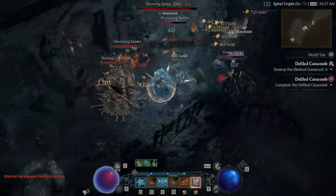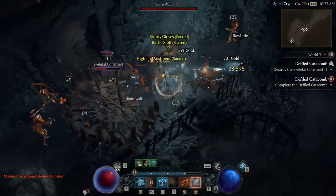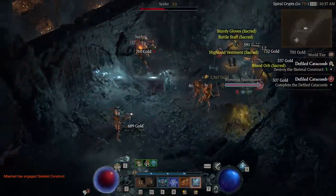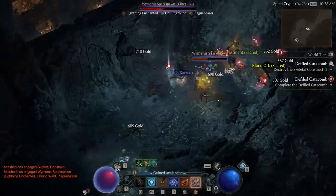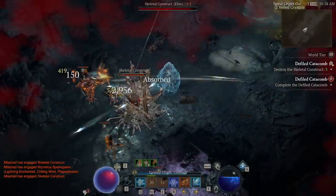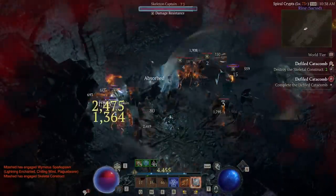One of my biggest worries was bosses. My old chargeable build was amazing for clearing situations like this, but when you got to a boss it wasn't great — it wasn't great for bosses unless they summoned a bunch of minions to help chain some of the lightning. This build is nuts against everything. I promise you this is going to be amazing. Let me cut to the end where I fight this boss and give you an idea of what it can do.